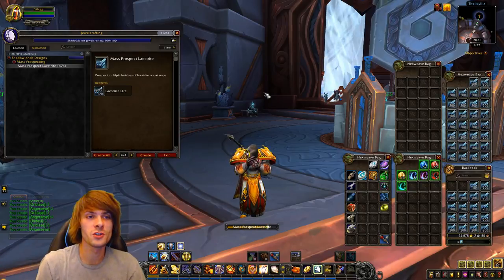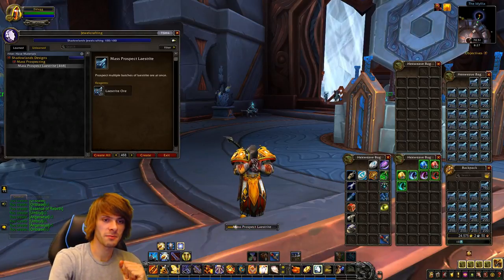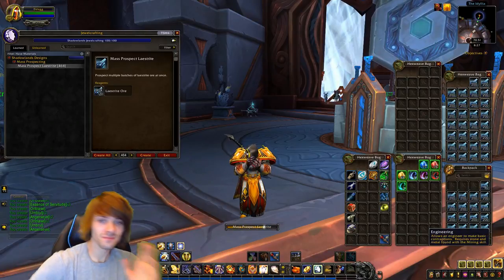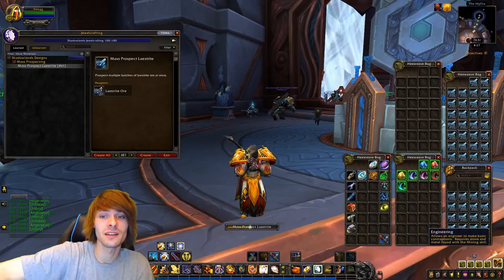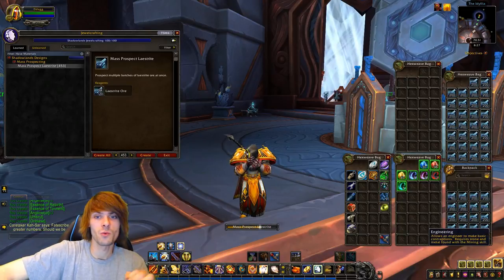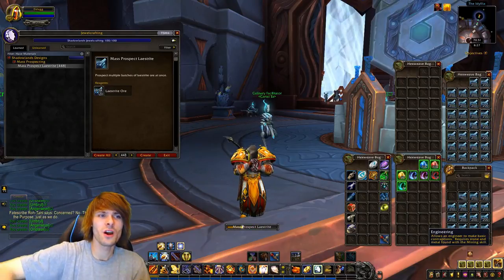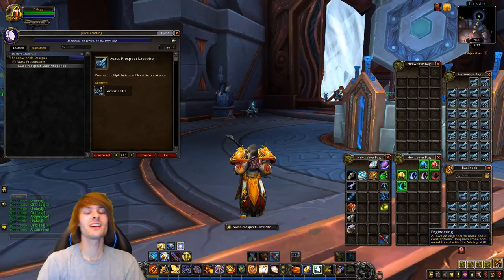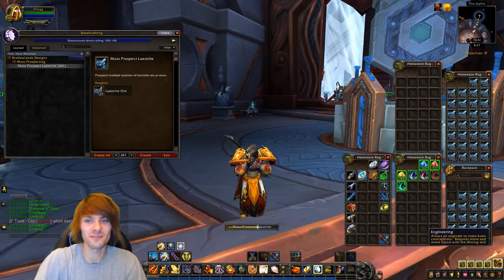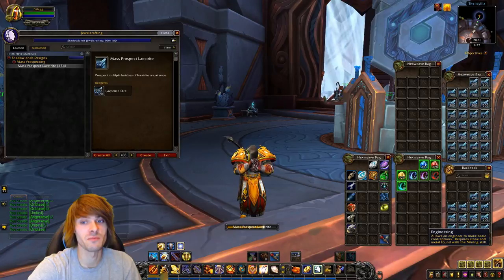I did some digging on Reddit the other day and I managed to find a user who went ahead and got the drop rates for these materials — which are Anger's Eye, Oriblass, and Umbriel. Those are the keynote ones. Obviously you've got more than that — you've also got the essences that come along with that, but I tend to think they're a bit of a bonus. You can add those in; I'm just using the gems for simplicity's sake.